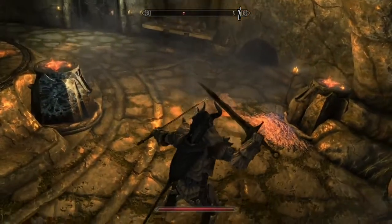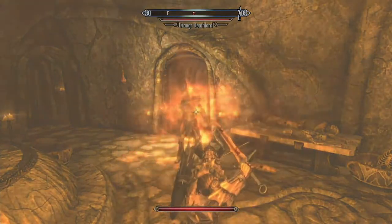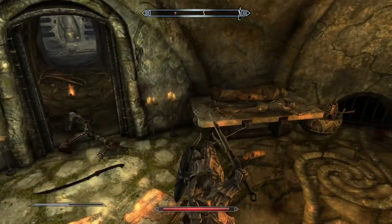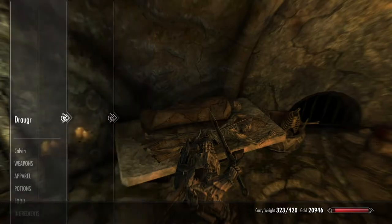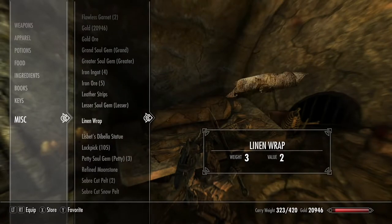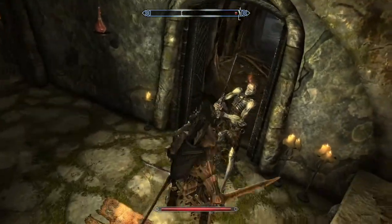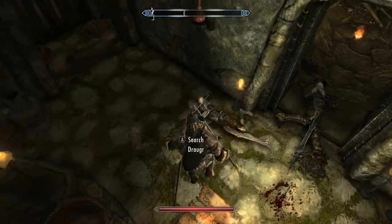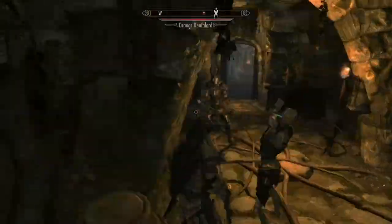As you get deeper into the crypt, you'll encounter a more powerful Draugr. The Draugr Deathlord is pretty tough. I'm going to take him down — yep, he goes down. Any time you get a very powerful creature like a Draugr Deathlord, there's probably something important nearby. In this case, there was this crypt here. I'm trying to get rid of anything I don't need. There's a healing potion which you can grab — ultimate healing if you see it there. I'm going to continue to fast-forward.